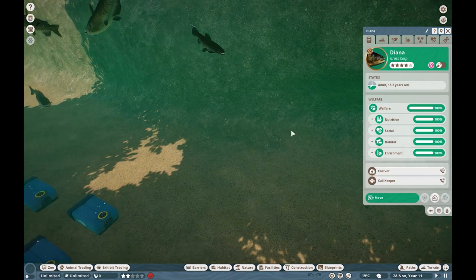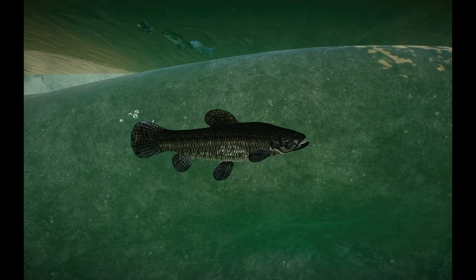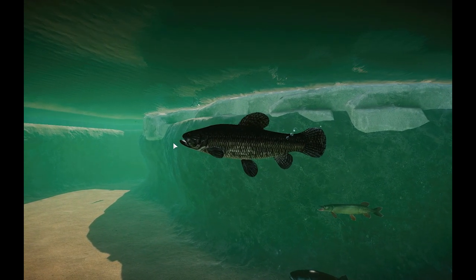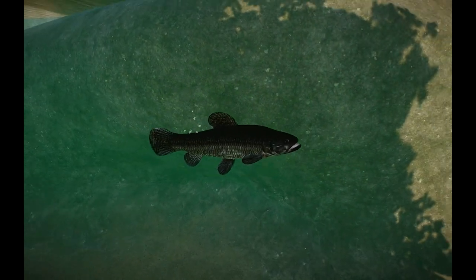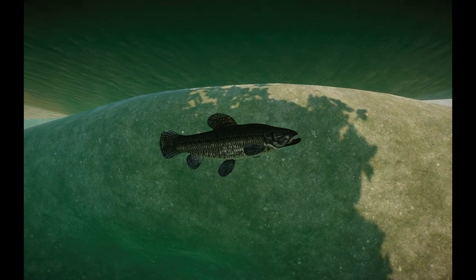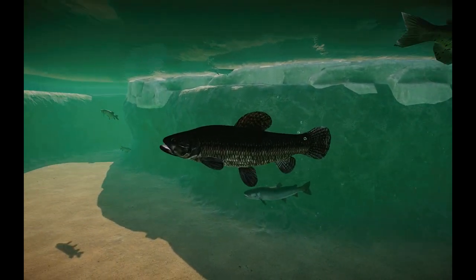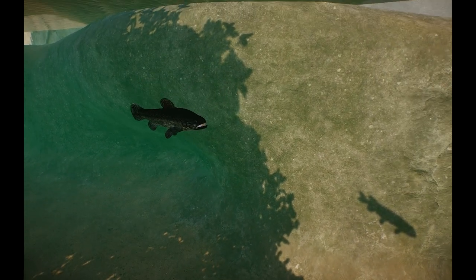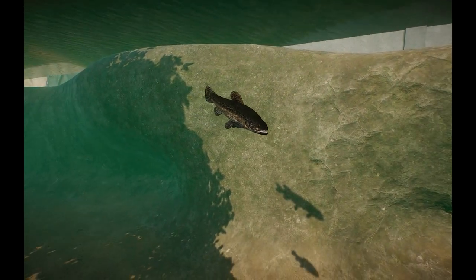Moving on, we have the Anjumara — a South American species, relatively not well known. A very badass looking fish that kind of reminds me of a freshwater coelacanth. They're related to tetras, so if you have a tetra tank, these guys are kind of like its next-door neighbor. Fairly common in the aquarium trade and perfect for freshwater Amazon aquariums in your zoo.